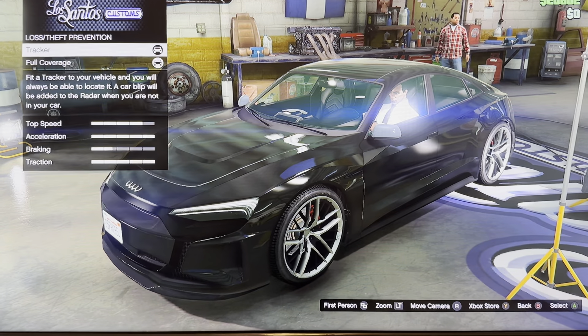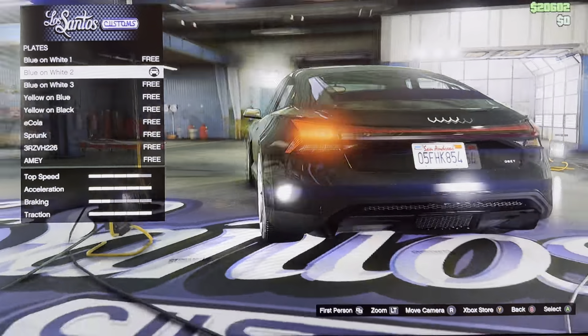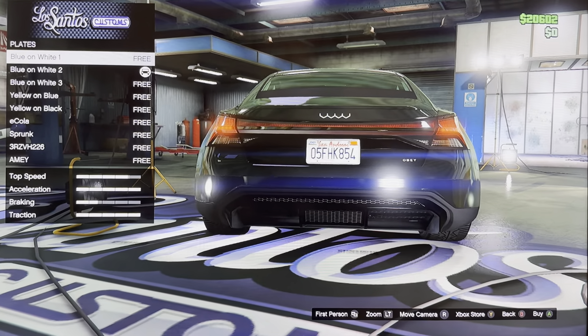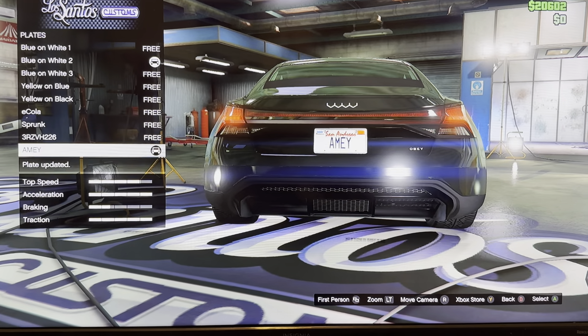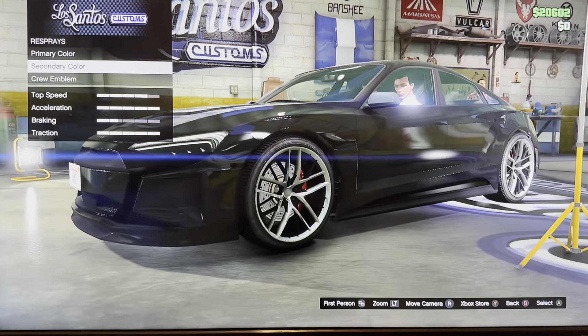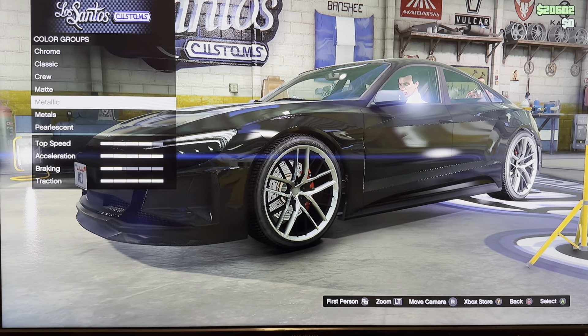We got large temperance, track of full coverage. We got plate: blue on white 1, 2, 3, leather on blue, leather on black, ecola sprunk. We got spray: primary color, secondary color, crew emblem, chrome, classic crew, minty metallic, metal is present.